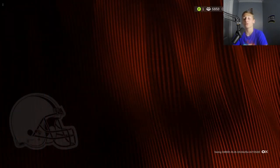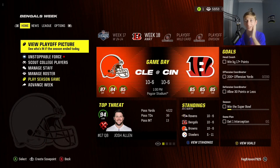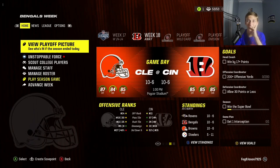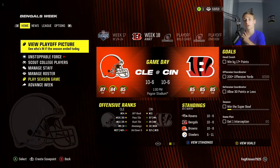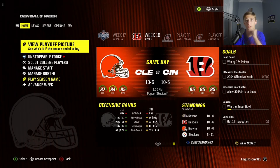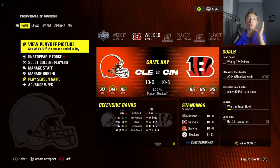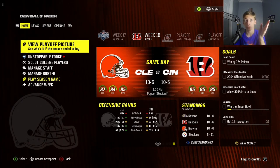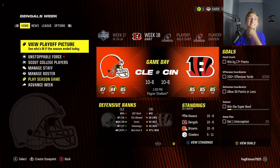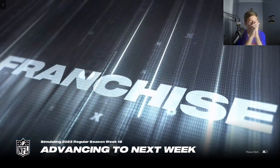The Bengals are the seventh seed right now, and guess who our last game is against — the Bengals, baby! They are the 11th ranked offense, we are the 14th. We've only turned the ball over eight times all year. They are the 31st ranked defense, we're the 24th. It literally all comes down to this game — if we lose, we're out of the playoffs. If we win, I think we're in. That's pretty risky. Let's just simulate it. Come on, please win.